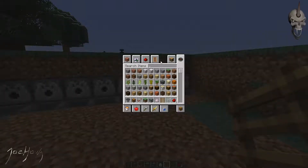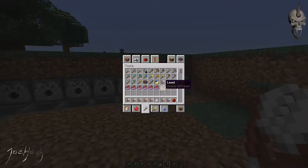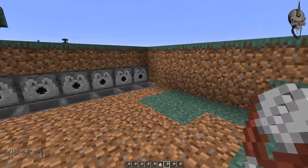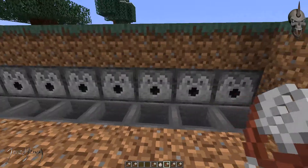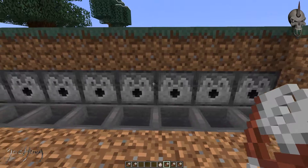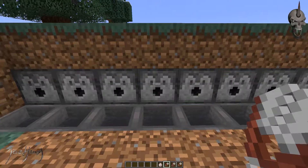So now we have to load these dispensers. What you want to do is go to shears — we're going to do eight of those. You're going to want to load one in each one of these dispensers. By putting the shears in there, they're going to be ready to shear some sheep for you.